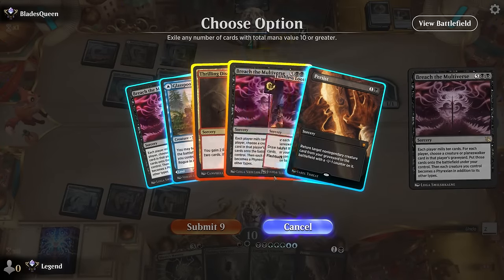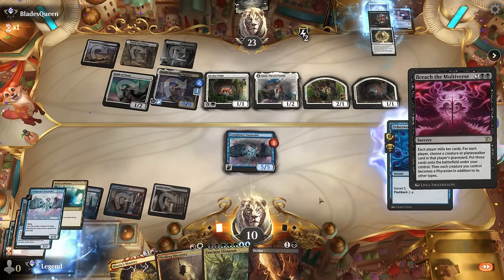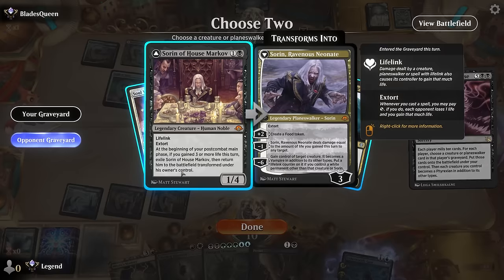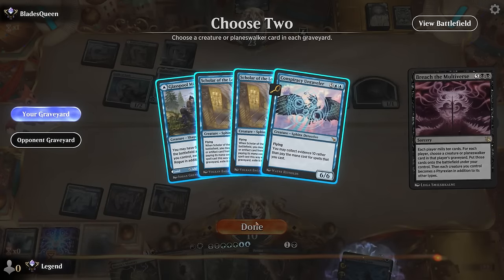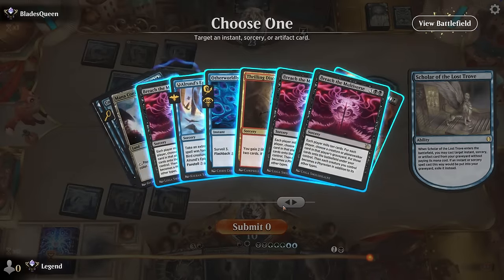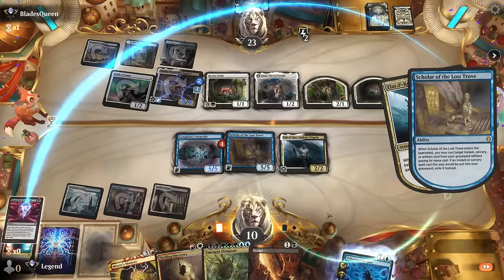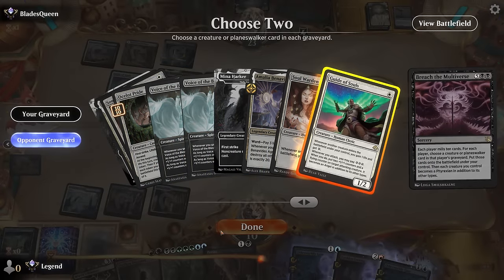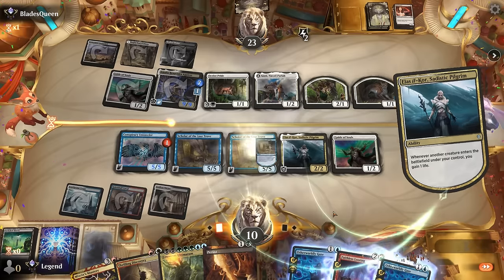We cast Breach and Discovery - Looting can go. On the opponent's side we don't want Thalia as that could have been pretty useful interaction, so we pick the Pilgrim. Then Scholar gets back - we could go for Epiphany or another Breach, and we still have Emergent Ultimatum left. Now we can go for Guide of Souls, another Scholar, gain some life, and go for Epiphany to take an extra turn.